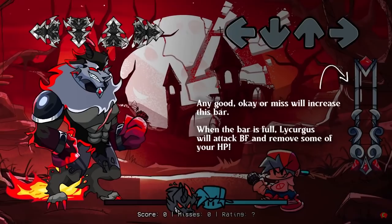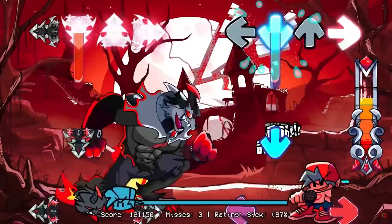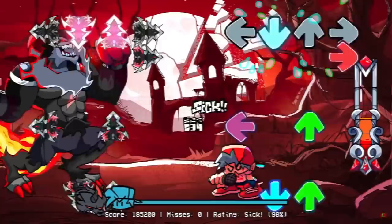In Rejoice, a new mechanic is introduced which features a meter. This meter fills up every time you get an okay, bad, or miss a note. If it fills up, there will be a claw effect on the screen where the boyfriend loses some HP. You have to get Sick ratings in order to not get punished, which is absolutely hard. The secret song Varkolak also has this feature as well with some insane charting. This mechanic is strictly made for pros, so keep that in mind.